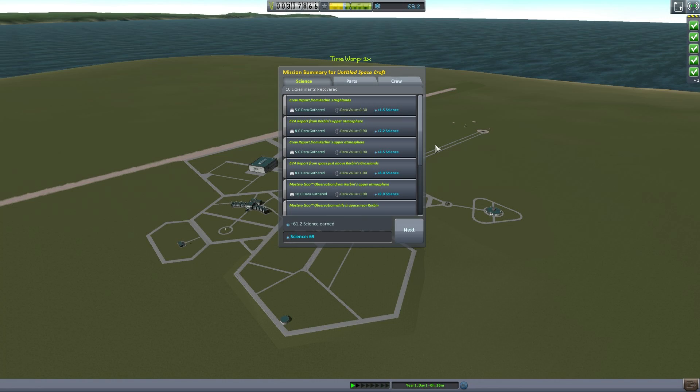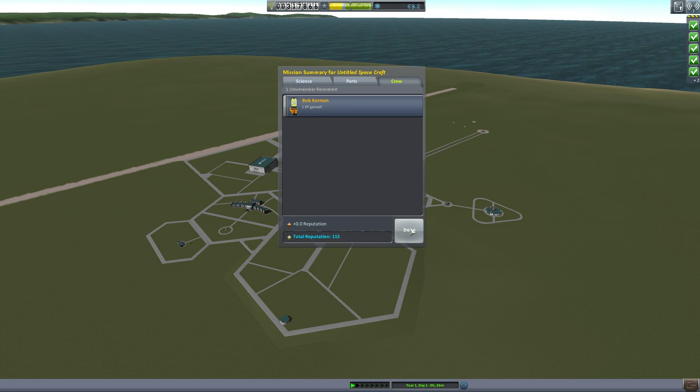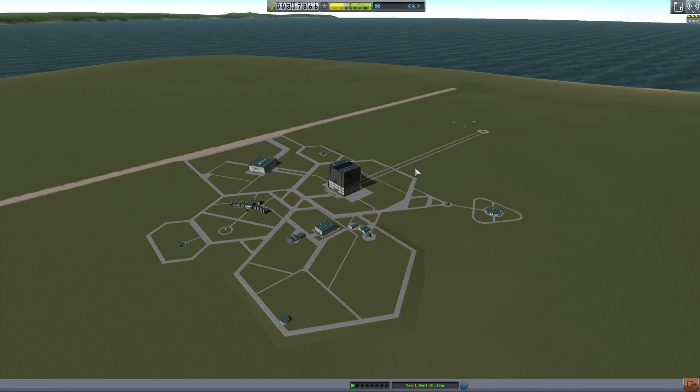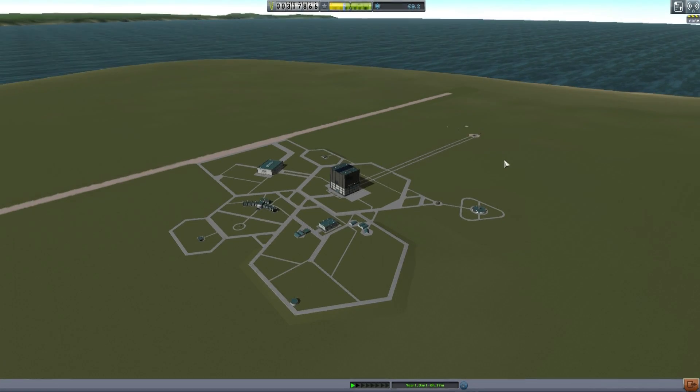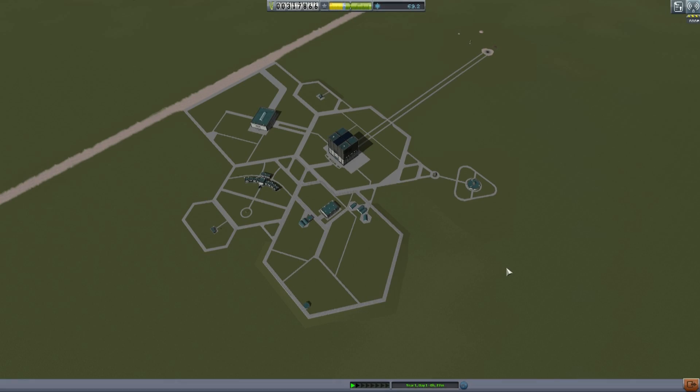Right-click and recover the vessel. We're now back at the space center. We have acquired 61 science from this mission — that's excellent. We've acquired a ton of funds, 317,000 funds now. We had about 100K before this, so we've got an extra 200K from all this. Bob gained a bunch of experience. We get altitude records, speed records, more altitude records — we escaped the atmosphere and got science and reputation. Now we know a little more about getting science in Kerbal Space Program. We're going to start to push the limits and try to get as much science as we can before we head off into orbit and deep space. That'll be in the next episode. Until then, I'm Scott Manley — fly safe.